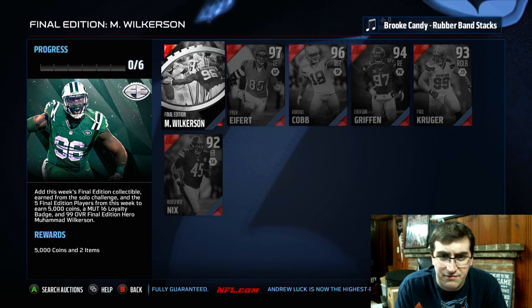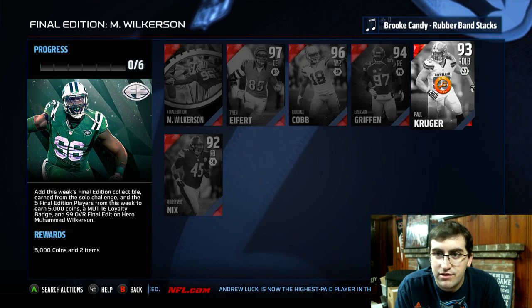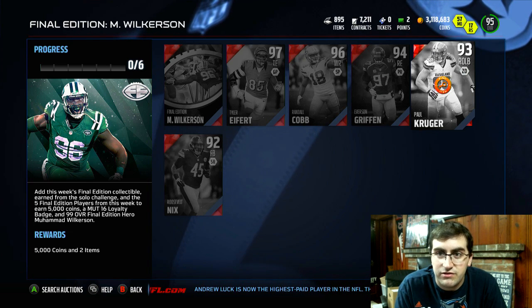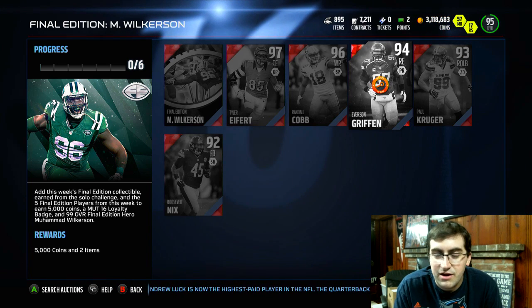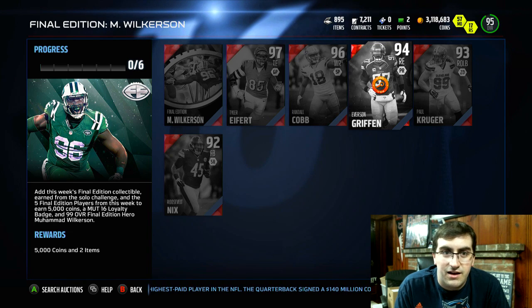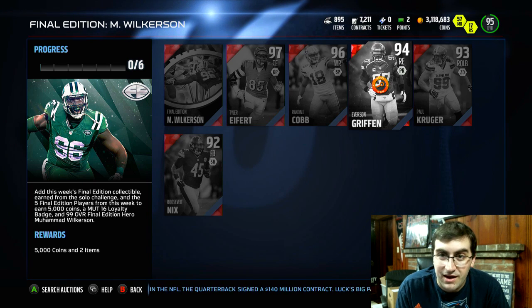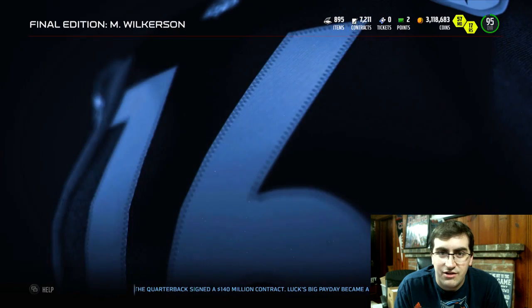First up, Roosevelt Nix, fullback for the Steelers. Paul Kruger, who was in my Top 5 Bronze episode — I'm going to get the next Top 5 out very, very soon. Been pretty busy lately, that's why some of the videos may be similar. A lot of Red Sox franchise, a lot of Diamond Dynasty and stuff like that, a little bit less in terms of the Top 5 just because they take so long to make, but I'm going to get one out very soon. Also Everson Griffin, Randall Cobb — pretty cool — and then Tyler Eifert.